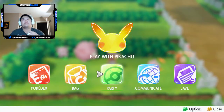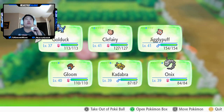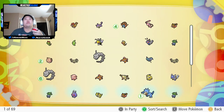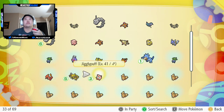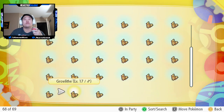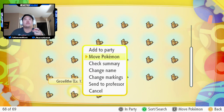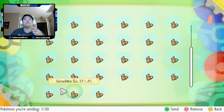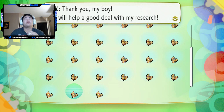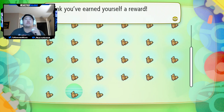Let's go into the party. So here's what happened — I got the Pokémon to a level. Look at all those Growlithes. I sent a bunch to Professor Oak already. Send to Professor, and then send. He says 'this will help a great deal in my research, thank you for earning yourself a reward.' There's the one mighty candy that he gives me.